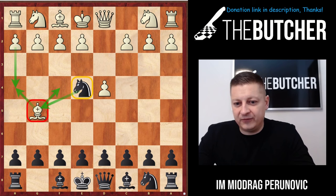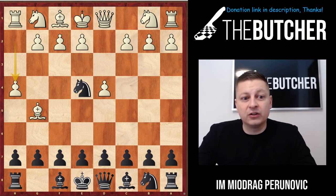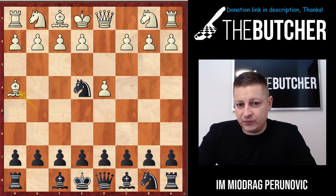After Bg5 Ne4, White has three options: the main option with Bf4, the Raptor Defense with h4 — which you can also find from White's point of view on the channel — and finally Bh4. Let's begin with Bh4, which is the least common option here.